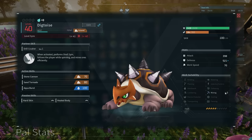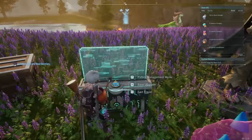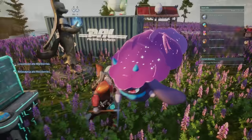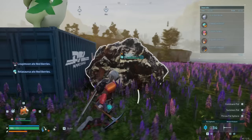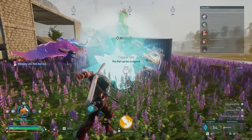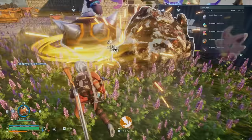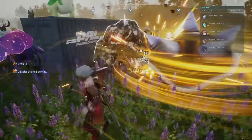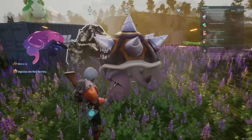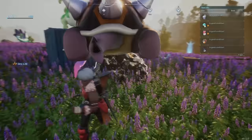You definitely need a Digtoise if you're looking to collect ore — it will speed up your ore collection tremendously. You throw it out and it mines the closest ore vein to it, dropping a ton of ore on the ground. This is way faster than mining with a pickaxe. Digtoise absolutely shreds through rocks and depletes the vein without you having to do anything.